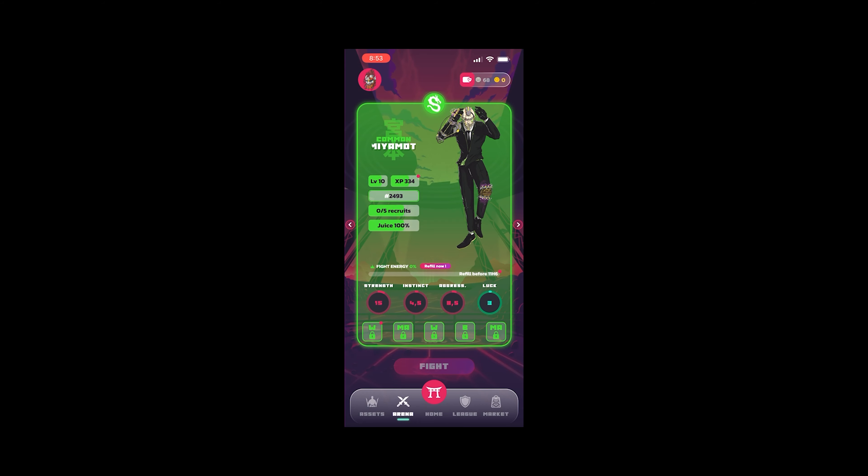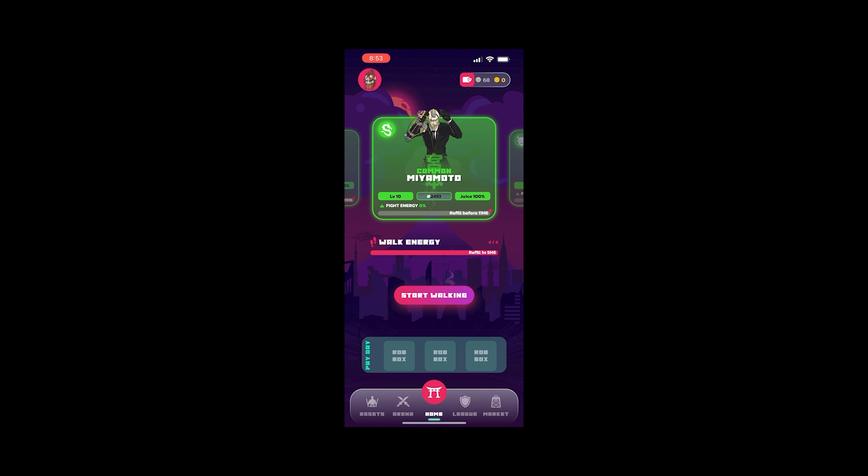The next screen on the bottom is the arena. This is where you go and fight other Ikuzas. And then you have the street mission, which I'll show you in a minute. There's also the league, which is not available yet, and the market, which is also not available yet. As I mentioned, it's still closed beta, so there's a lot of functionality that's not there.